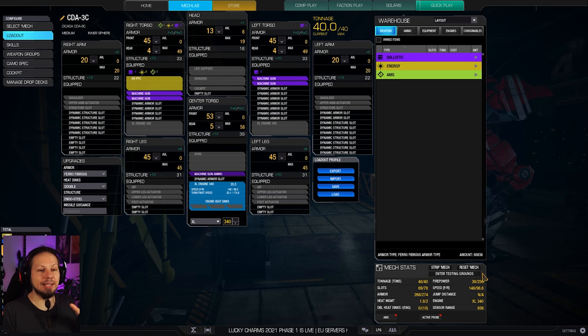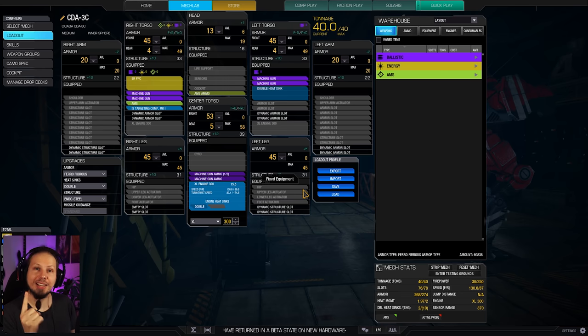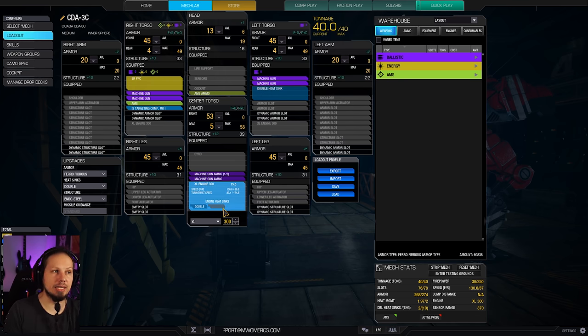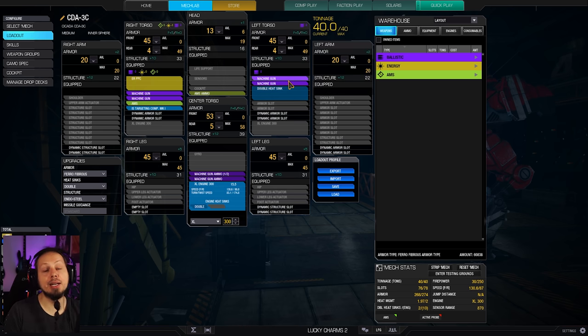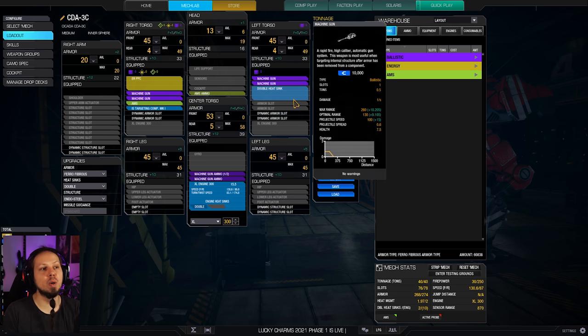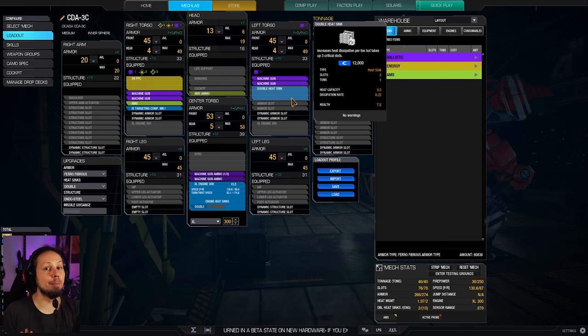This mech doesn't have too many basic build options, but the one build I'm showing you today has a lot of variations depending on your favorite playstyle. By the way, if you're wondering why I'm having this double heatsink on the side and not in the center, it's because I wanted to crit pad. So whenever I'm open and have no armor on that position anymore, my machine guns could get crit and destroyed. Therefore I put a double heatsink in here that might soak some critical damage up and gets destroyed before the machine gun. That's why I'm doing it.